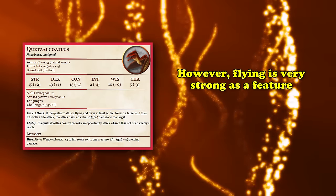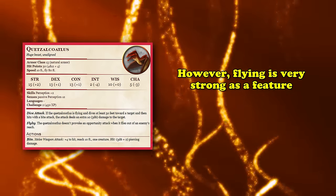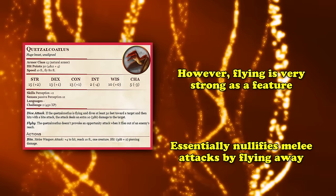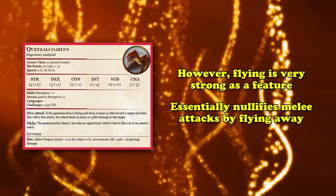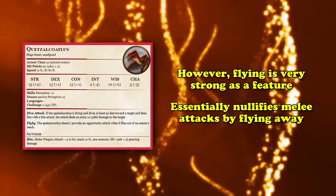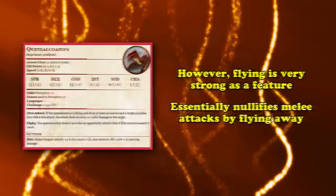However, because flying in D&D 5e is so strong, this is more than enough to push the Quetzalcoatlus up this list, simply because you can nullify melee attacks altogether by attacking and then flying away. With its 80-foot flying speed, you can also make more use of the battlefield in general to play with cover when ranged attacks get involved, so long as you're mindful of the increase in size to Huge while transformed.